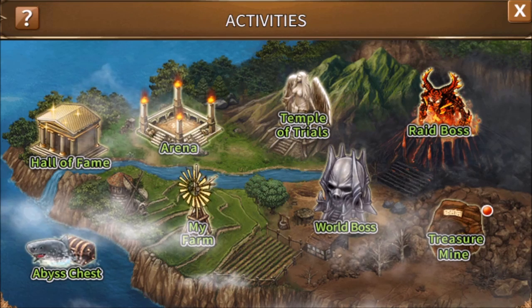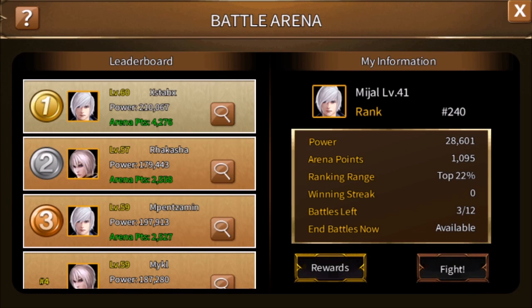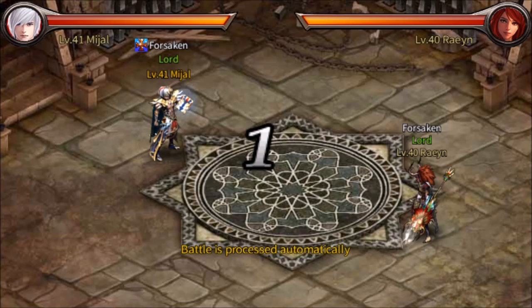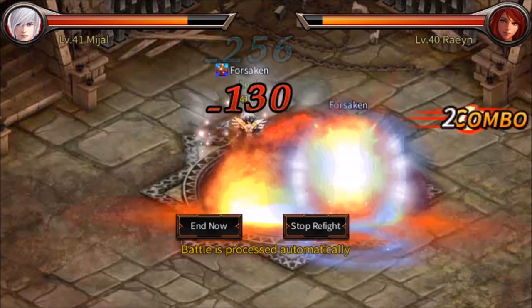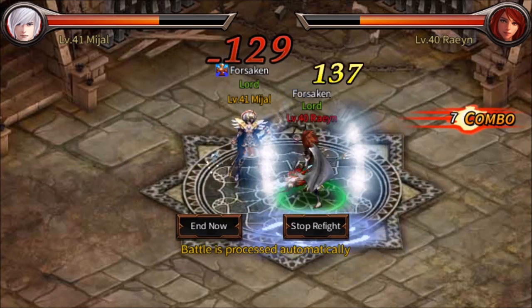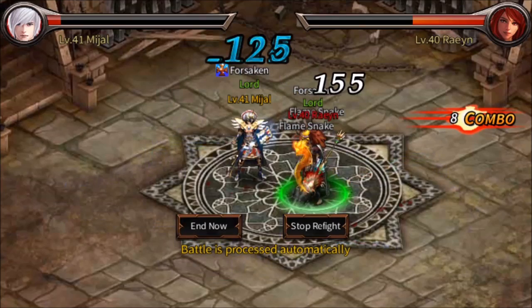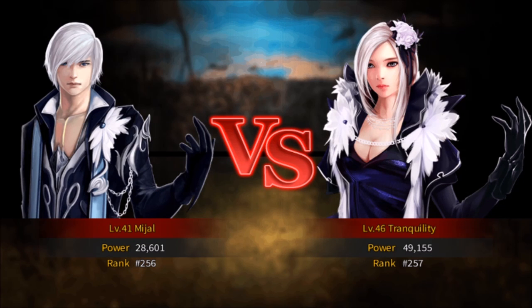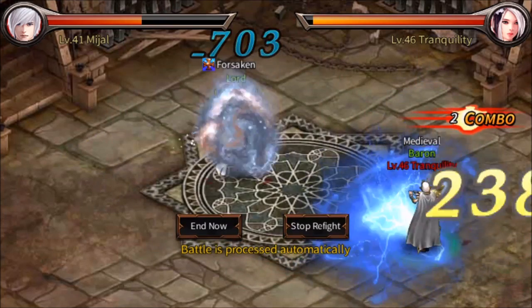Next in activities, we have the arena — the second from the left in the top row. This auto battles you against other players in the game, so you don't have to do anything except just hit the fight button. To finish the daily quest, you have to do ten arena fights in a day, which is exactly how many you have if you haven't spent any money on the game. You do not have to win — you just have to participate. When it finishes one fight, unless you hit the stop refight button, it will automatically start the next one. This does not use any of your potions or other materials. You can either watch the fight happen or set the phone off to the side and go do something else.